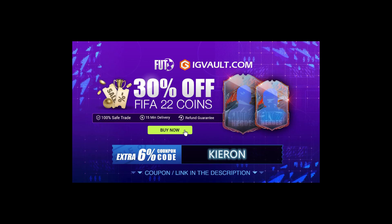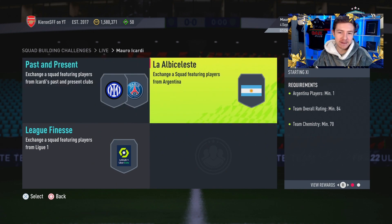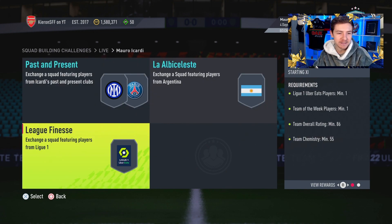If you need some coins to improve your Ultimate Team, the cheapest place to get them is IG Vault — there is a link in the description. If you use the code Kieran at checkout, you'll get yourself an even bigger discount off your order. Three SBCs to complete: 83, 84, and an 86.